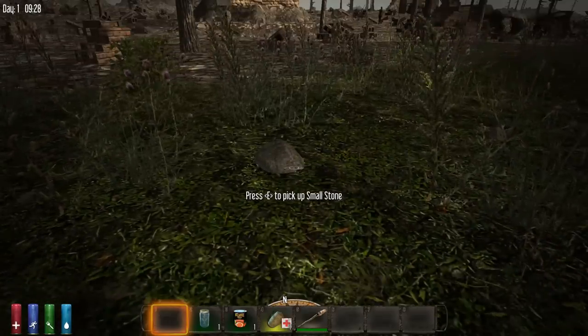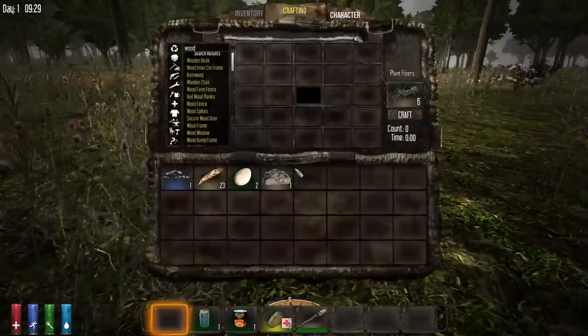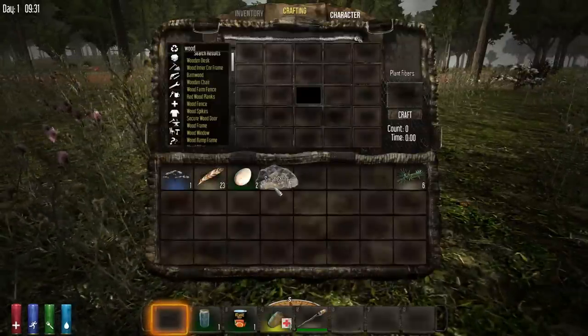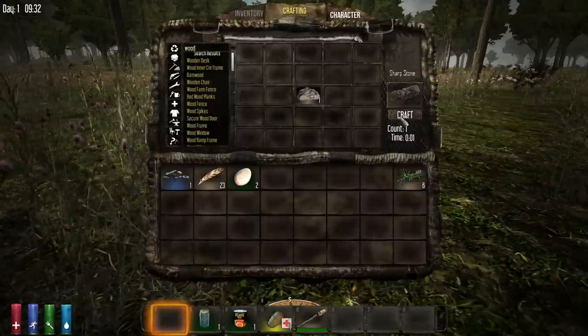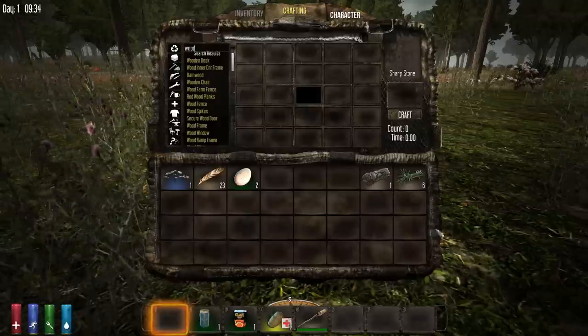Pick up lots of stones as well — start grabbing them immediately. Go back to the crafting menu; your plant fibers should be done. Now we're going to turn small stones into sharp stones by placing a small stone in the center slot and crafting. It goes really fast. As you move around, pick up every stone you see.